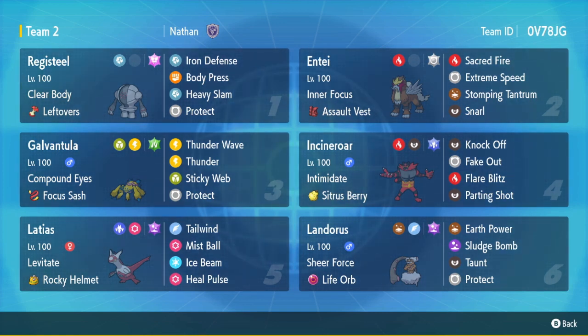We've got the Registeel with Clear Body, Leftovers, Heavy Slam, Body Press, Iron Defense — a really unique set with Terra Fairy. I think this thing's going to be a real threat, especially if your opponent can't shut it down. You can't get intimidated, you can't get your stats lowered, which is huge. The Fighting and Steel STAB is also a really solid combination.